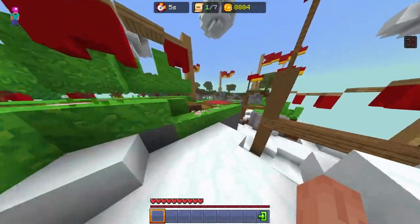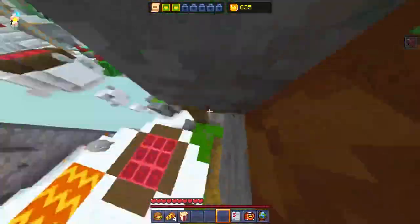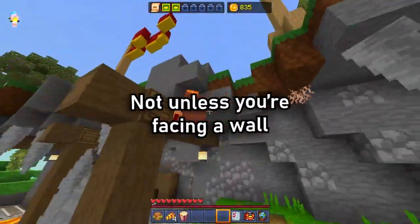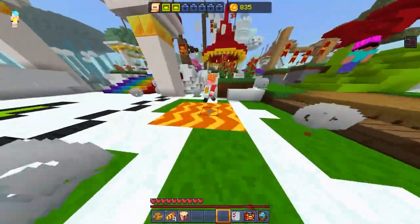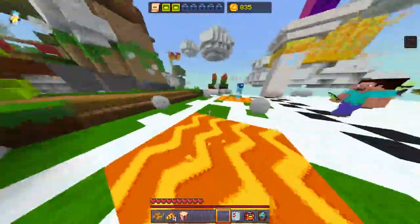For the Red Rabbit challenge you can do it in one run, because you don't have to run over 50 different launchpads — you can run over the same one over and over. There is a catch though, as the launchpad will launch you very far. For the Orange Ocelot challenge you can just run over the same speed pad repeatedly, as it gives you Speed instead of launching you like the launchpads.